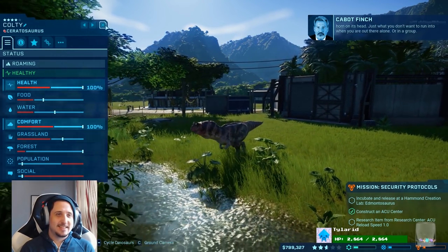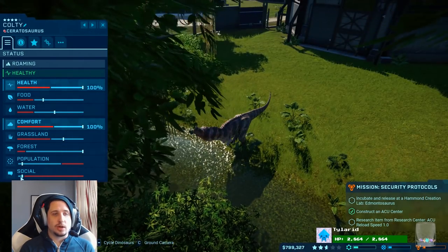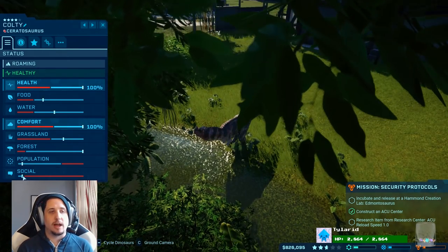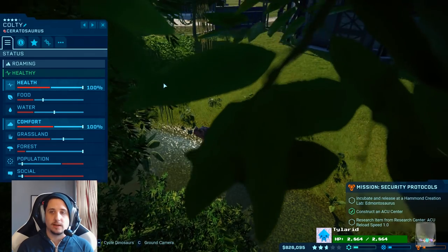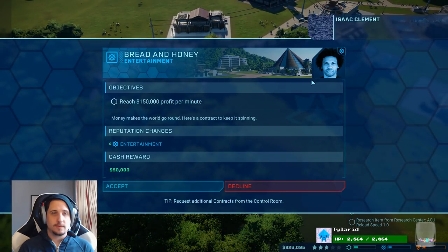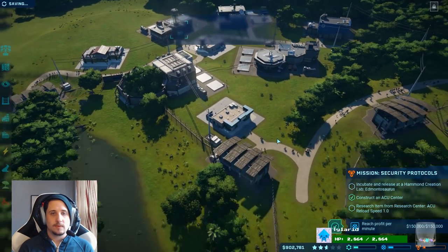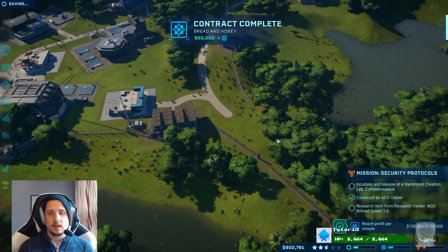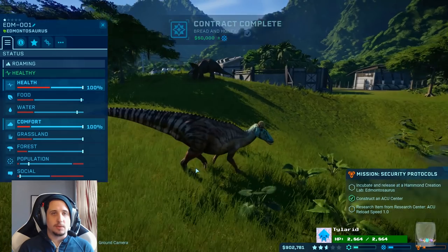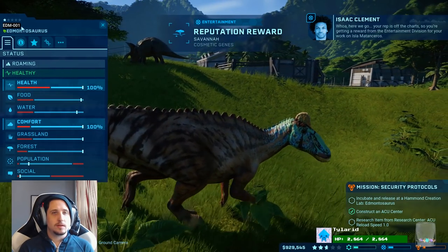Just what you don't want to run into when you're out there alone. We're right at the edge. Social — we don't want any more Ceratosauruses. Population — they're fine, but we do not want any more than just two, it looks like. This is a side hustle that we should get behind. What should we name the Edmontosaurus? Whoa! Here we go. Your rep is off the charts. So you're getting a reward from the entertainment division for your work on Isla Mananceros.